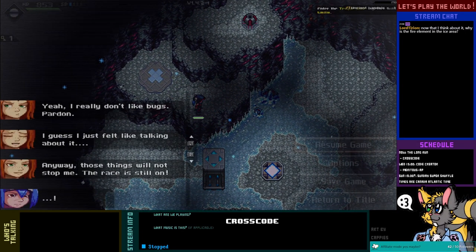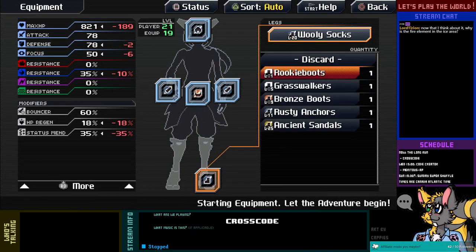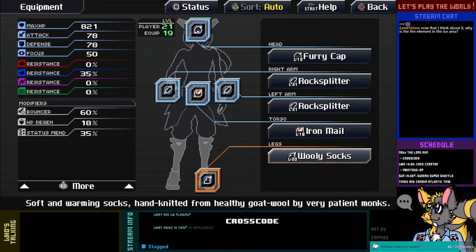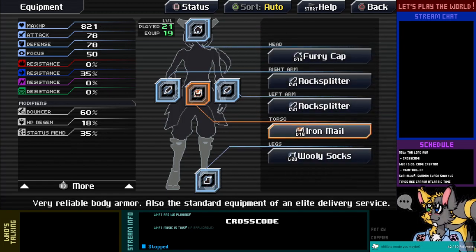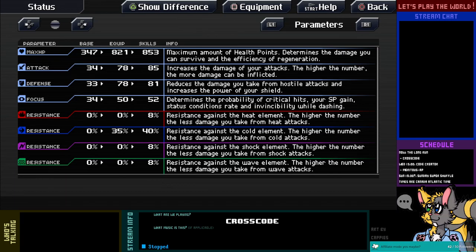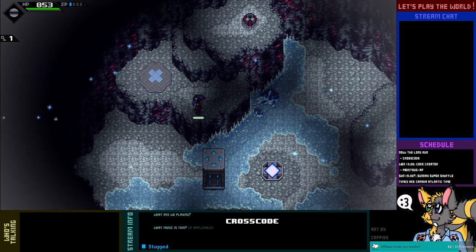Why is the fire element in the ice area? That's a good question. Level 25 — I lose HP regen though, and status items. I think I'll hold off because that's the only thing giving me HP regen right now. How much do I have? I have 18% and it's entirely from my boots.